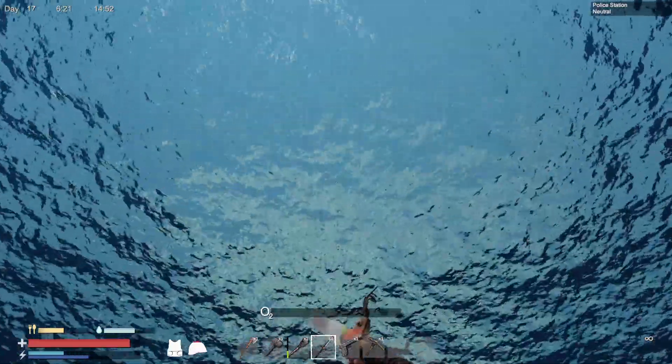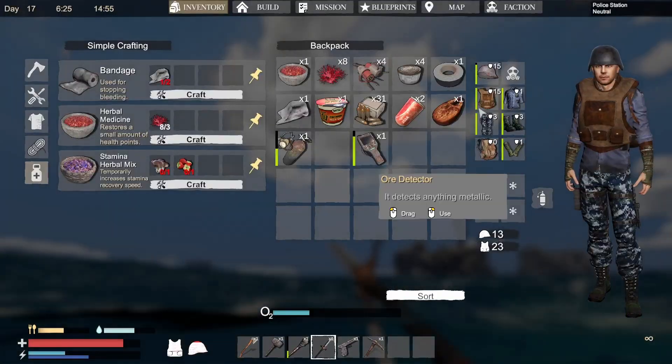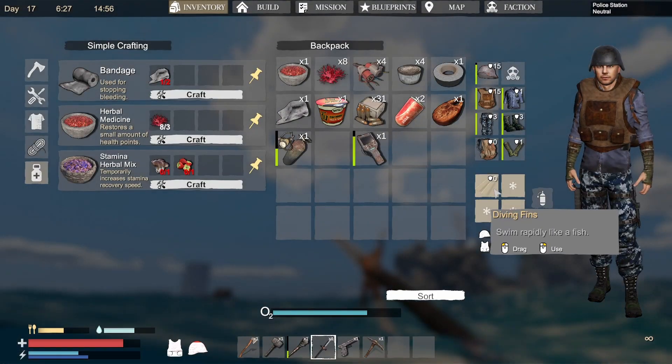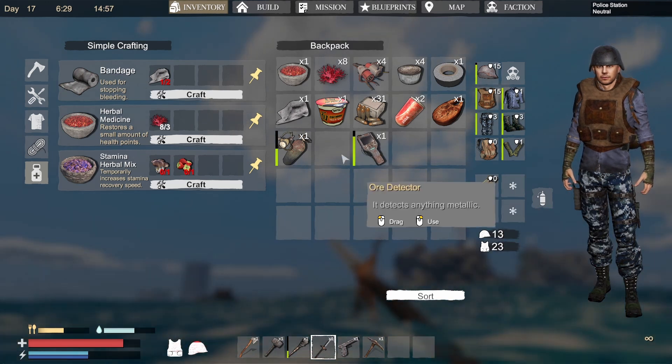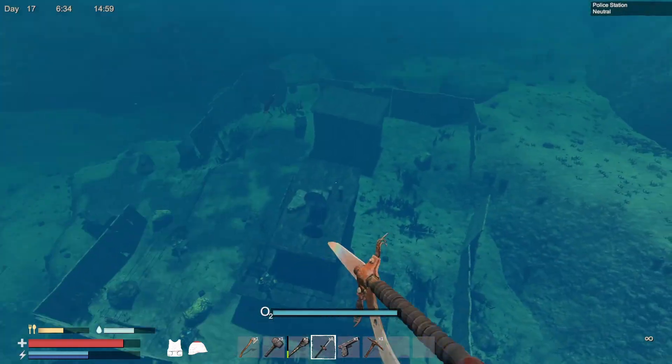What have we got in here? Components, duct tape and cloth. We'll leave the scrap metal in there. Food, drink and more food — that's useful. More drink. Let's get some oxygen. I seem to have slowed down a little bit underwater. I do have my diving fins on. I'll not put on the air tank just yet.